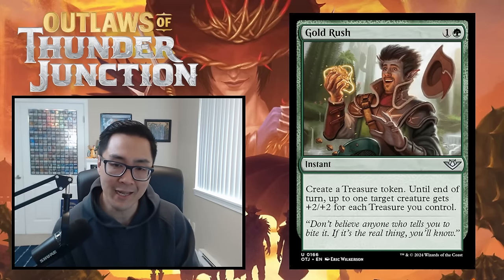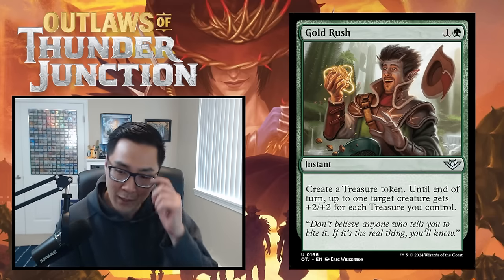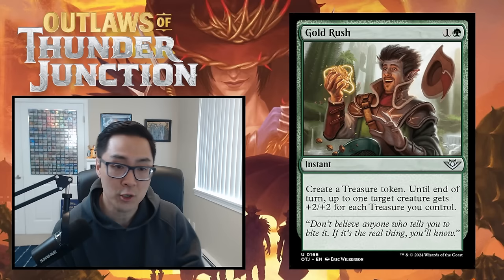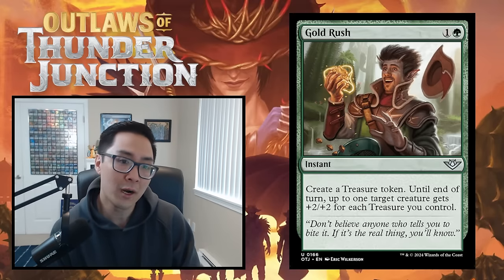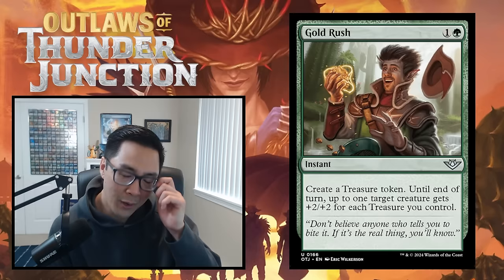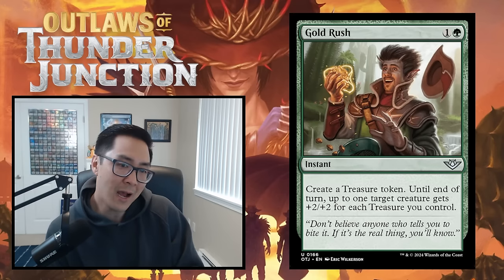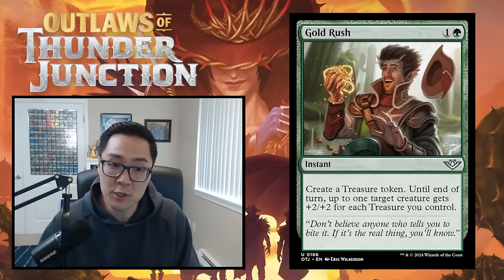We have Gold Rush — one and a green instant. Create a treasure token. Until end of turn, up to one target creature gets +2/+2 for each treasure you control. Cast by itself, it's a 2-mana +2/+2 combat trick that leaves behind a treasure. If you have another way to make treasure, it becomes +4/+4 for two mana. If you use the treasure later, it almost costs one mana with a rebate. Assuming you're not great at making treasures, this is a fine filler combat trick. I'd give this a C because of the upside you can get out of it.